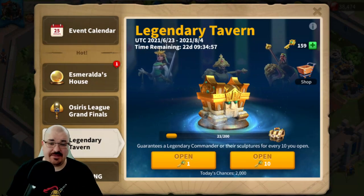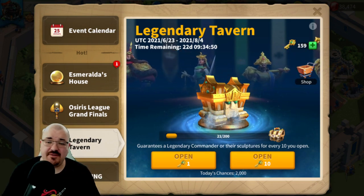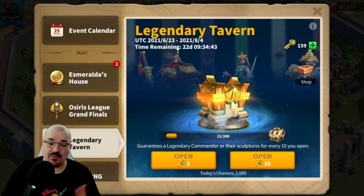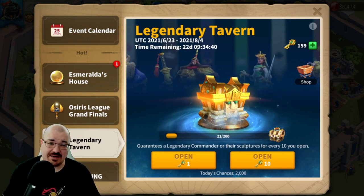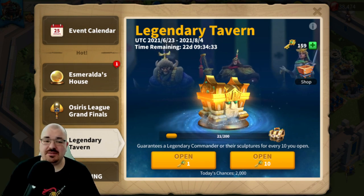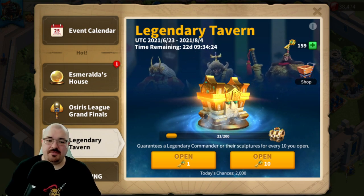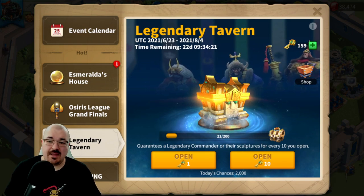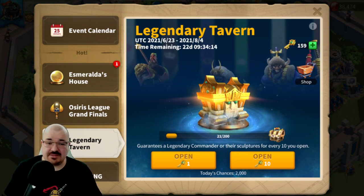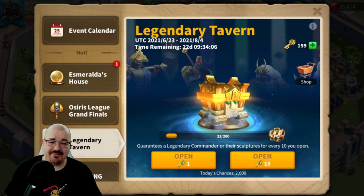Hello everyone and welcome back to a Rise of Kingdoms video, my name is Legend Rani. Today I'm going to talk about three things: number one is the Legendary Tavern, which I'm also going to play - I have 160 keys and I want to reach 200 to unlock Zenobia. The second thing is the new Esmeralda, and the third is the refinement system they plan to introduce in the future, which is still in discussion.